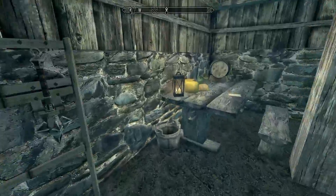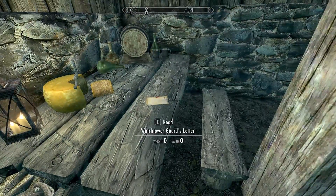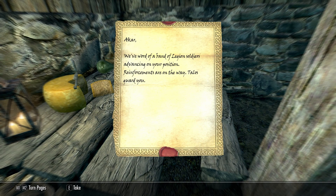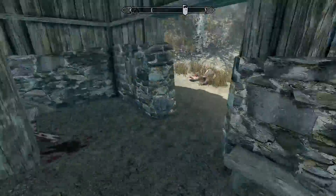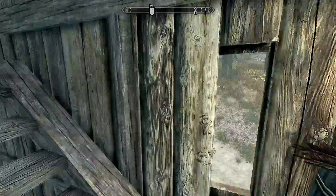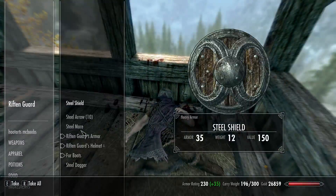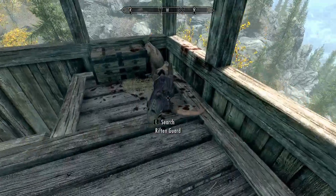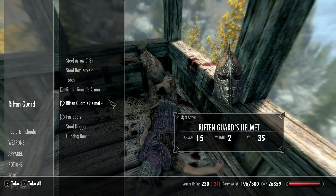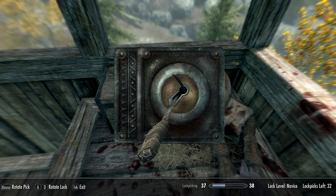One of the dead guys had a random Salt Pile — nice. There might be a couple of potions in here to grab. There's a note: 'We have word of a band of Legion soldiers advancing on your position, reinforcements are on the way — Talos guard you.' Too late — all these guys are dead. Come on, somebody have something useful.